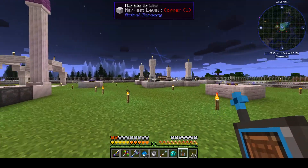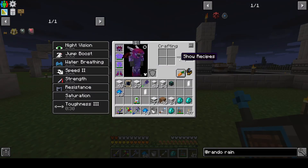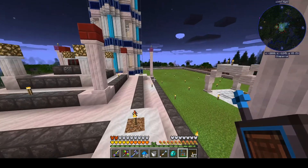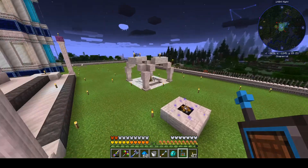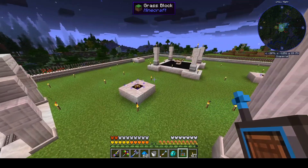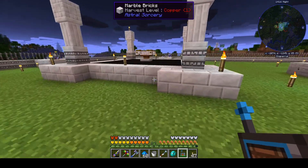One thing I wanted to mention from the end of last episode — I was excited that the rain shield prevents rain in a five-chunk radius, and it's cheap to build. Well, it turns out it only prevents the visual effect of the rain. The cloudiness still prevents you from doing things like looking at the sky with your telescope, and it still inhibits starlight to your starlight altar. So the rain shield is only a visual effect thing. If you're actually trying to prevent the darkness effect or the sky-blocking effect, you've probably got to get into more complex weather control, which I might have to look into.